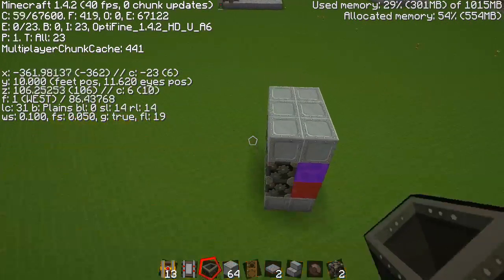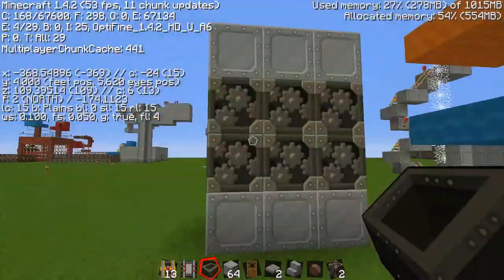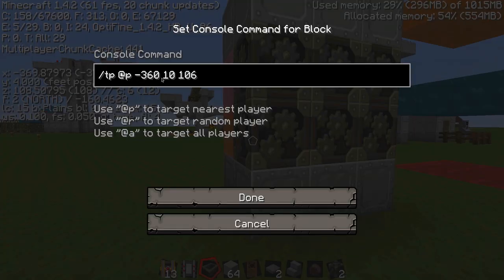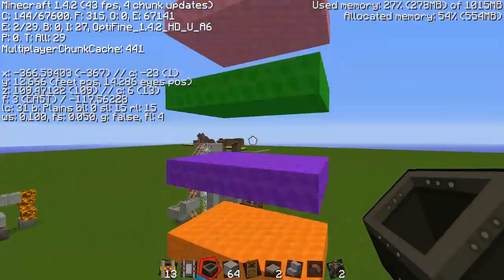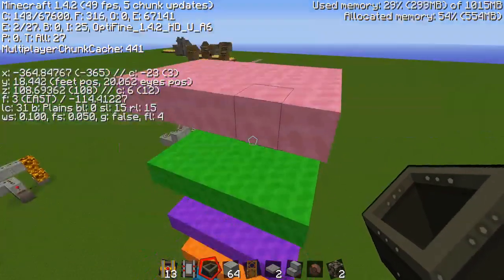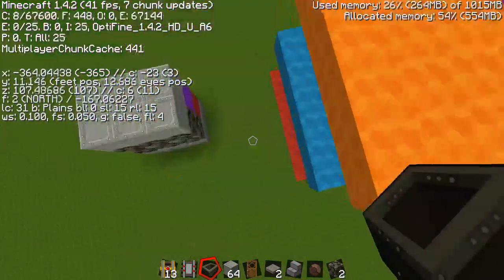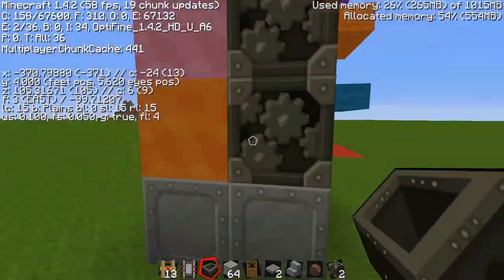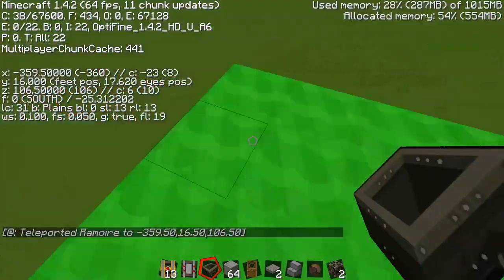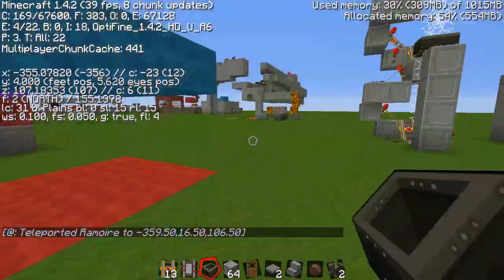Go to your command block, right click on it, and type forward slash TP, teleport, then @P and then the coordinates. As you can see, there's a three-block gap here so the Y coordinate goes up in threes every time. The X and Z coordinates are the same in each one, so it's really easy to remember — you just add three to the Y coordinate each time.